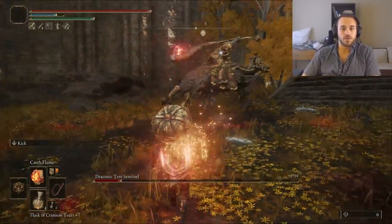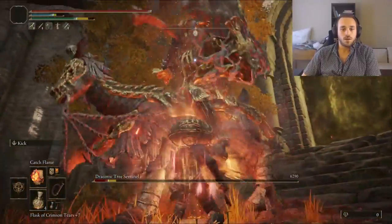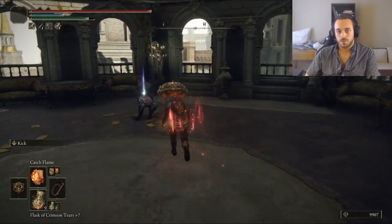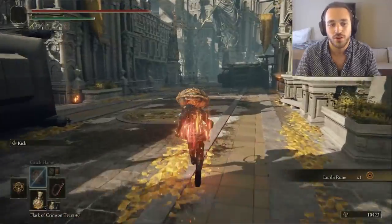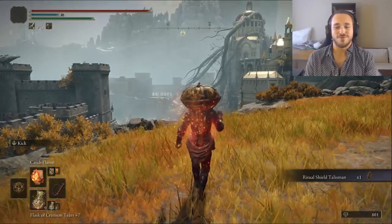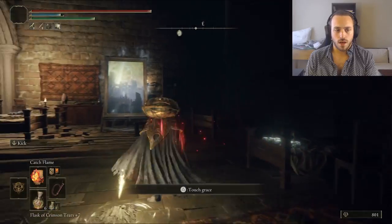Eventually we put the rot and the poison together and he just kind of melts. Leyndell time — pumpkins in the city. I pick up Oogie Boogie's Bale, the Seedbed Curse, then take out an Erdtree Avatar for a Lord's Rune before scooping up the Ritual Shield Talisman for more defense at full health. That's all kind of the same as what we normally do, so let's do something a little different. Inside the Fortified Manor, there's an NFT we can right-click and save before heading to the Dominula Windmill Village.